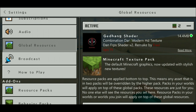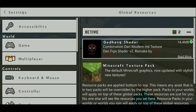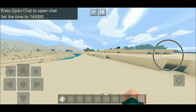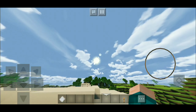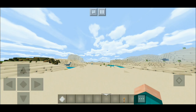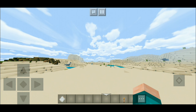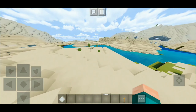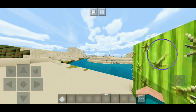Number one spot — we have the Gedhang shader. This shader only takes up about 14.4 megabytes worth of storage. It actually does change the font in your Minecraft game, which is pretty cool. Everything looks far more realistic, especially the sun — I just love the glare it makes. If you actually stand still for a little bit, you can actually see the clouds moving across your screen, which is honestly such an amazing touch. I have not seen any shader ever do that — it is pretty dope that we get moving clouds.